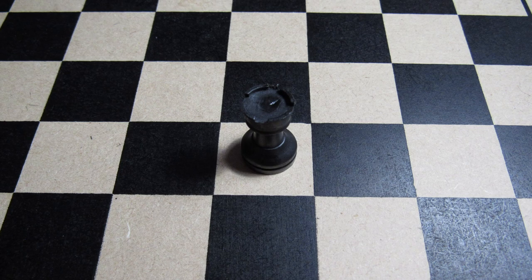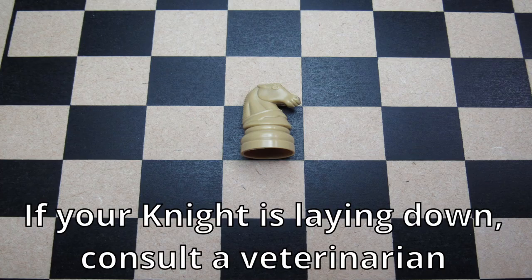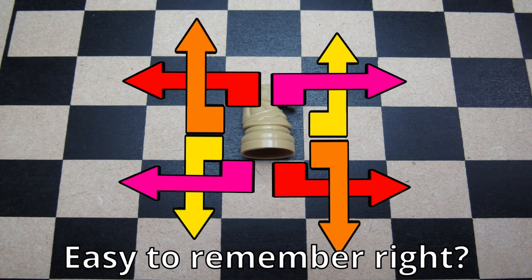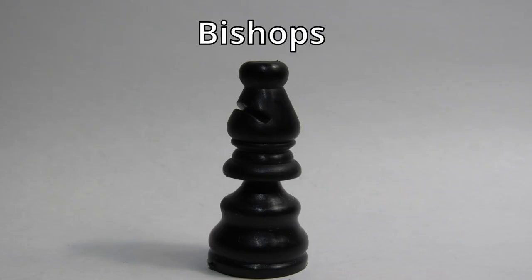Knights are a rather unique piece that happen to move in the shape of an L. An easy way to remember this is to merely look at the piece, see that it's a horse, and remember how horses took an L to cars.